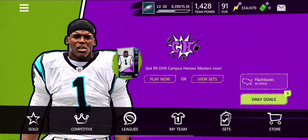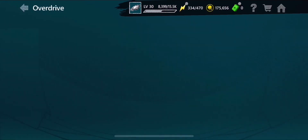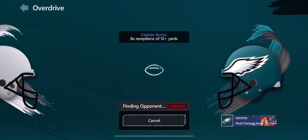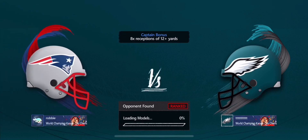We're just gonna hop into an overdrive game to show him off. The best and most overpowered way to use Cam is to scramble out to the side — you can either decide to run it or throw it, because he has 92 speed and amazing throwing stats. Most importantly he has 99 throw on the run, so when he's scrambling he can just throw it and it's perfectly accurate.